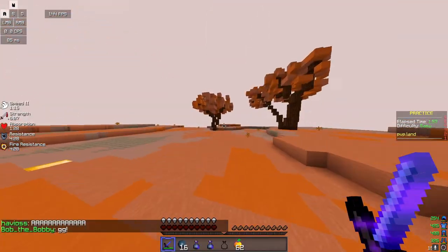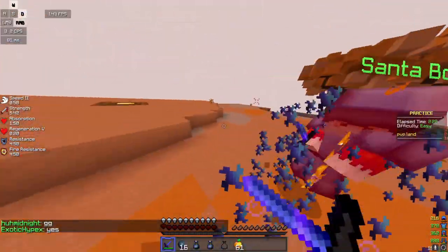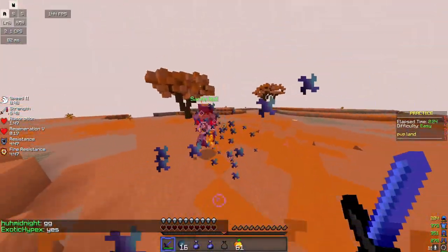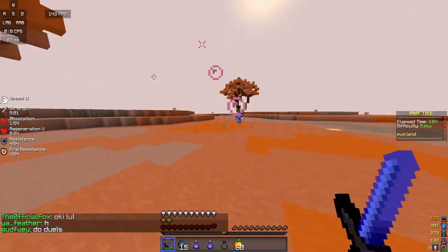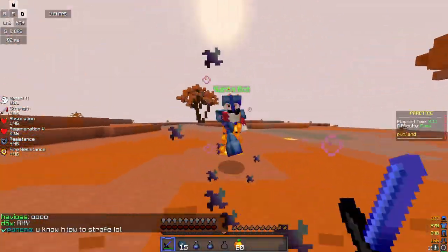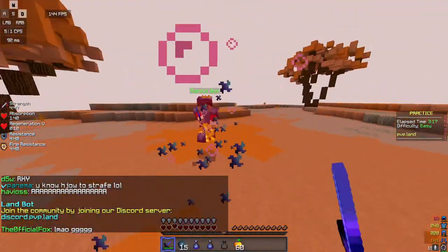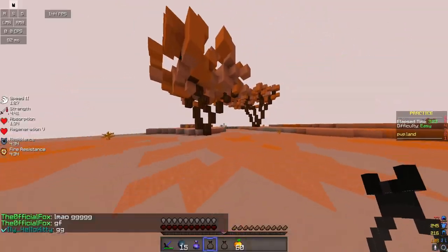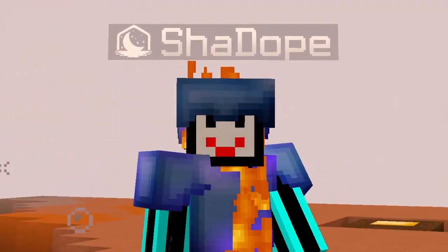You should also try to avoid where they're looking — try to get to the side of them or right behind them. Another thing you can do is make micro movements. For example, just suddenly move to the sides. Micro movements are basically really small movements that are very hard to see, at least for your opponent — a little bit to the left, a little bit to the right. Again, it's all to throw off their aim.